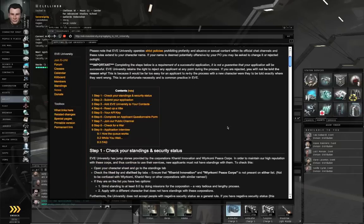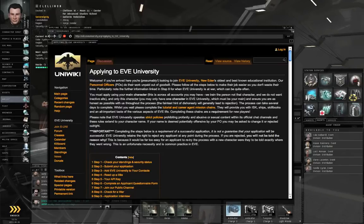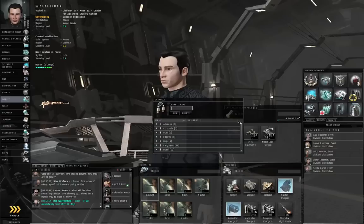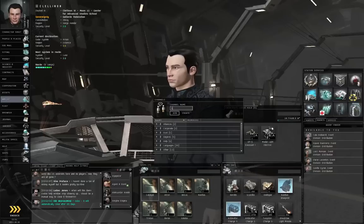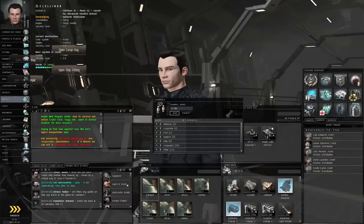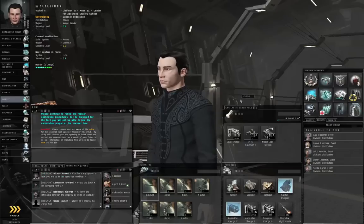That will take you to an article describing the application process, so you can read it to find out how to join Eve University. Once in Eve University, you'll have access to our voice comms — we use the voice over IP program Mumble for voice communications. You can always ask questions on Mumble, or you can ask questions in the public Eve University channel. Go to the chat window, left click the speech bubble icon, type 'e-uni', and click join. The first thing you should probably do is read the message of the day, but you can also ask questions there.